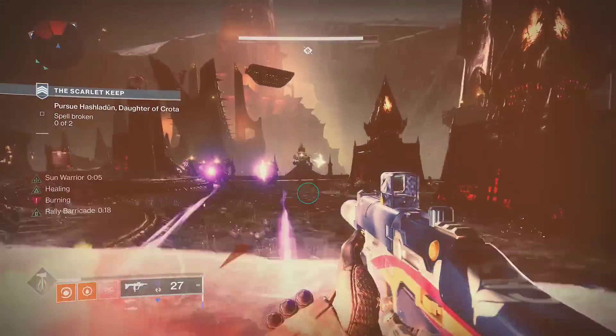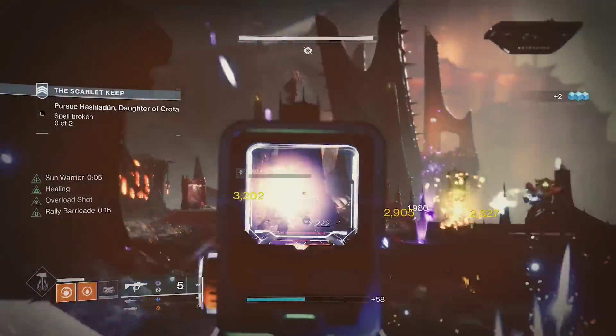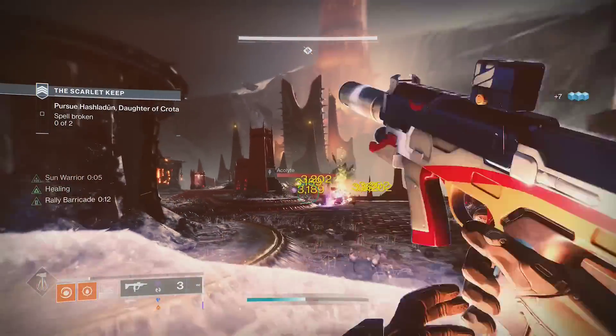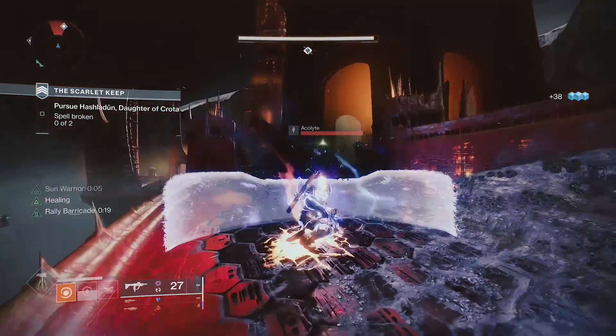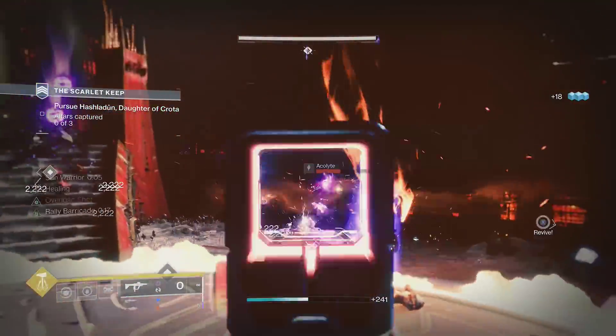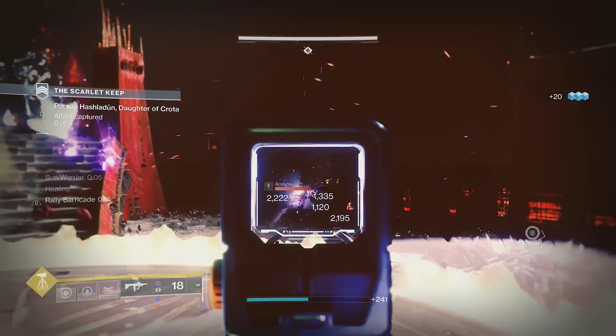So you can place a rally barricade to provide cover and increase your reload speed, then a sunspot will spawn, healing you, giving you grenade and melee energy, and buffing your weapon damage. Basically a mini well of radiance for titans. With this, you'll be able to kill things much faster and safer, allowing you to get another barricade sunspot for the next fight.